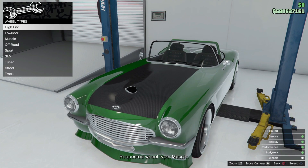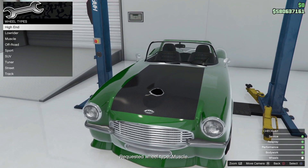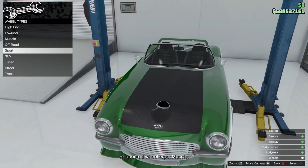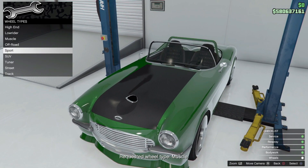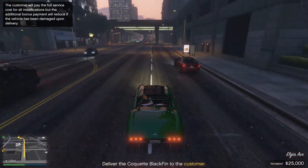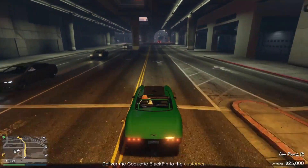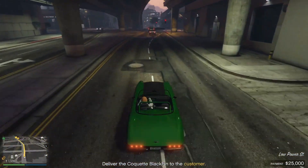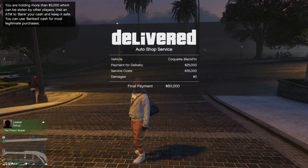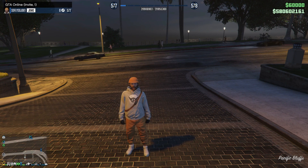Aside from unlocking paints, having an Auto Shop allows GTA Online players to customize and deliver customer vehicles. After specking out a car as per the customer's request, players can either deliver it themselves or assign staff to deliver the car. This involves a small investment of $20,000 to $35,000 for a payout of around $50,000. Delivering cars via staff increases the chance of damage, leading to a smaller payout.